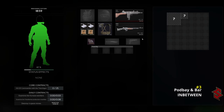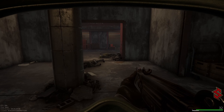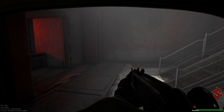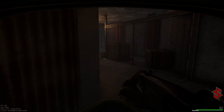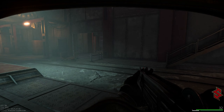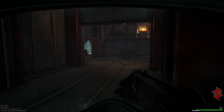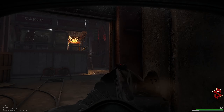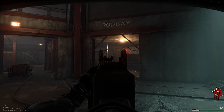Behind that wall is where the vault is, and a door that you can unlock and all that fun stuff. Now from here, if we just go out the way we came in, you're going to come to the pod area. If you go right past the pod area, this hallway right here leads to where we were — the central hub up top. That way goes to the cargo, and that's the pod bay where we went for the third stash.